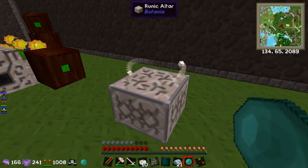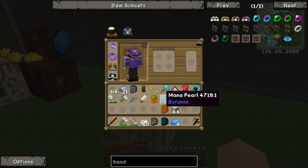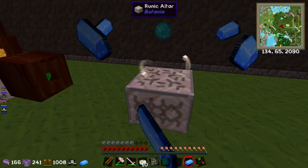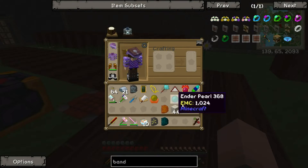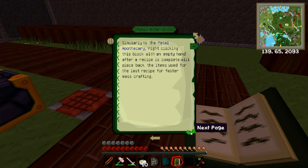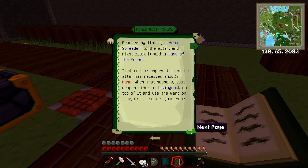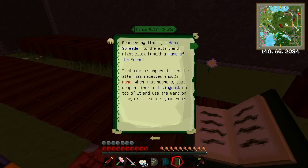I think I right click - let me just make sure. I right click. Not for pearl - I need it with the mana pearl. There we go, and it's five of these. According to the book: simply right click or toss the components in for the rune you want to create. Make sure there's a mana spreader, which there is, and right click with the wand of the forest. When it receives enough mana it will happen - it will drop.